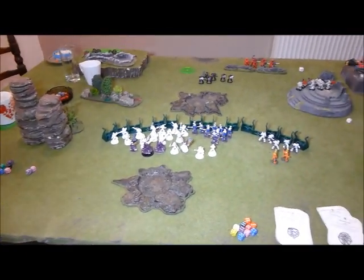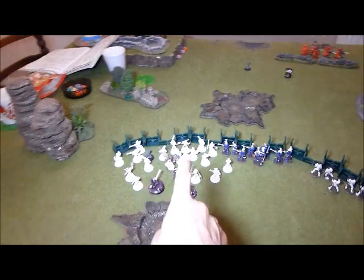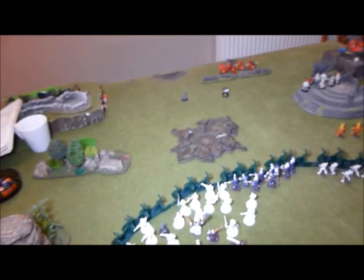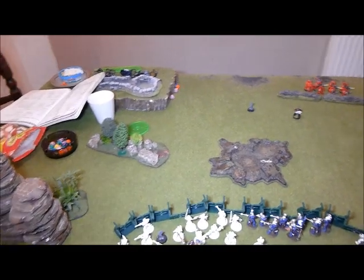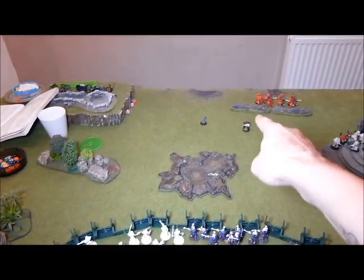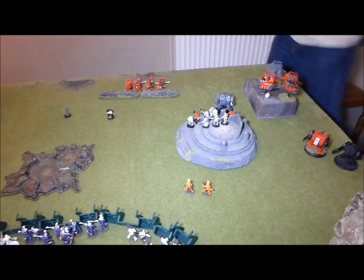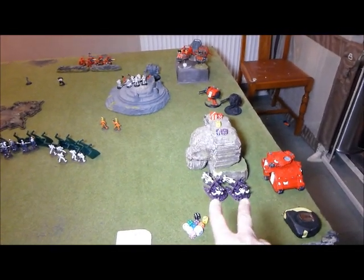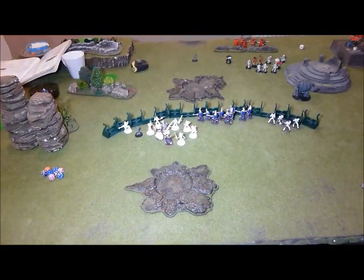My turn three: the Warlock did not get his power up so I didn't get my 2+ save — Leadership 8, it's bound to happen. Eldrad came in and guided the Dire Avengers; I Fortuned them. I tried Mind War and killed one enemy. Everything else shot at the Death Company — just one guy left. Fire Dragons tried to run then shoot that Predator but didn't run very fast, so they're basically just a distraction. Over here I shot both Shadow Weavers at the Librarian and scattered once again — not one hit so far.